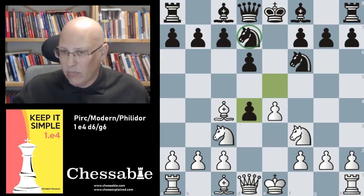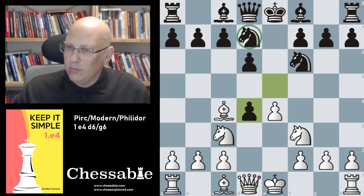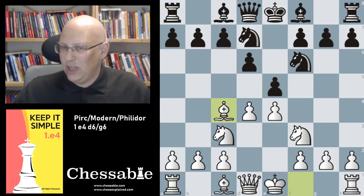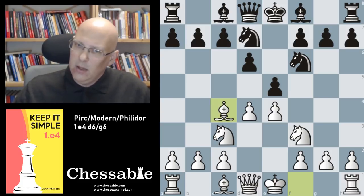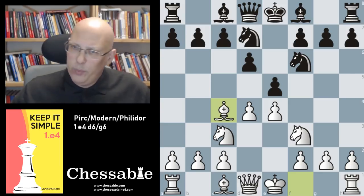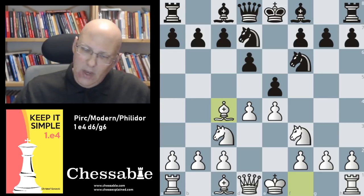Queen takes d4 is also completely fine — both recaptures are fine, so taking on d4 is rather rare. Black usually tries to keep and fortify the center, hold e5, and not take. The move bishop e7 is the main line here by a mile.